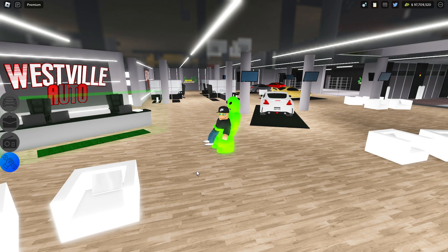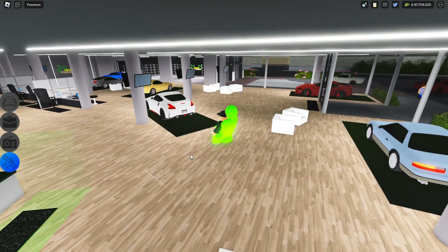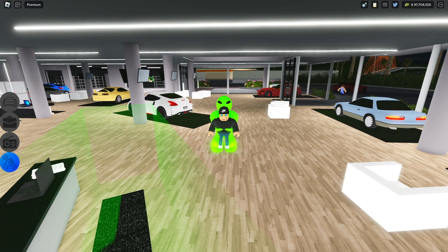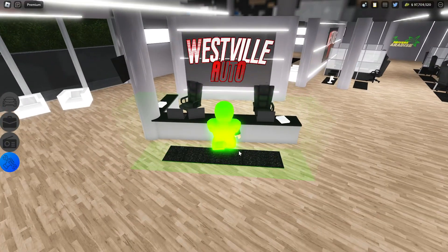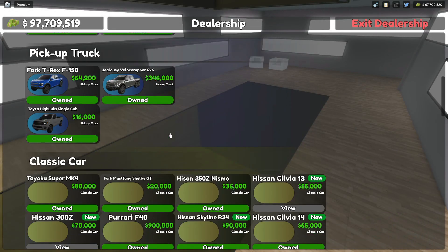The update also has drift marks — so when you drift or take a turn, there will be marks on the pavement. And I believe the drift tires are now available without the game pass. Let's check out the first car.